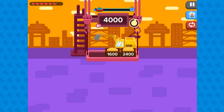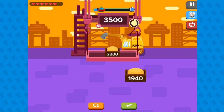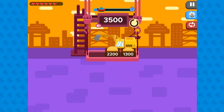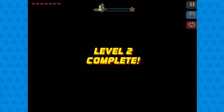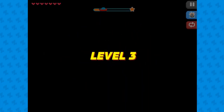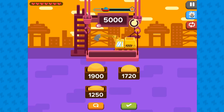In this informative instructional game, we are quickly running out of time and need the right building materials as soon as possible. Set the correct amount of containers onto the crane which follows the amount requested. Do not overfill or the crane will collapse.